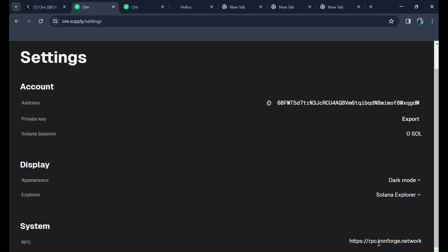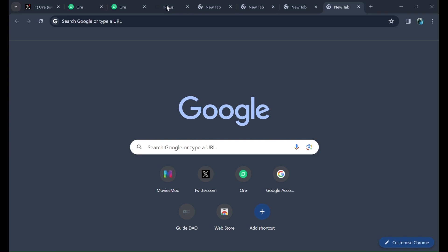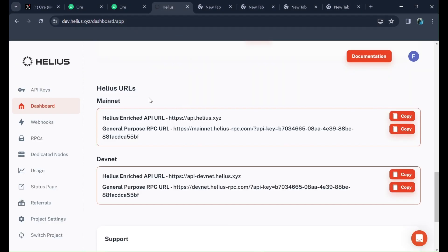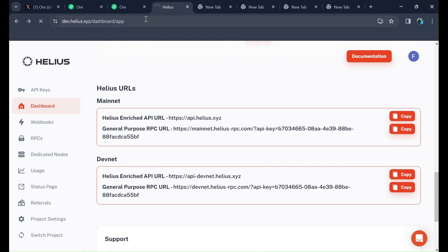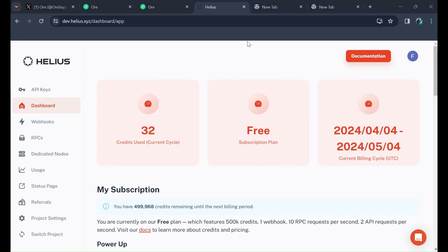The default RPC will be something like rpc.ironforge.network, and this RPC needs to be changed. I recommend Helios — that's a good platform where you can get an RPC. Open the Helios website and after opening it you will see a dashboard. The cycles will be zero and the subscription will automatically be on the free plan.